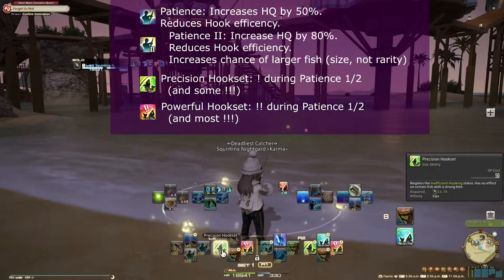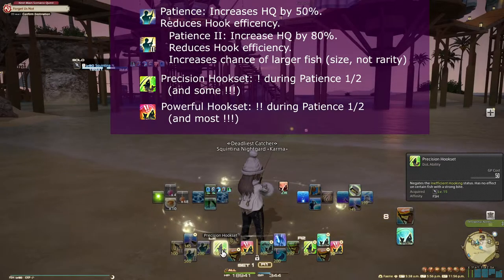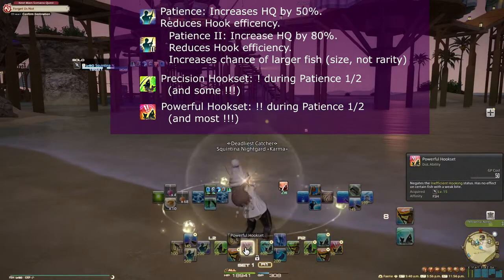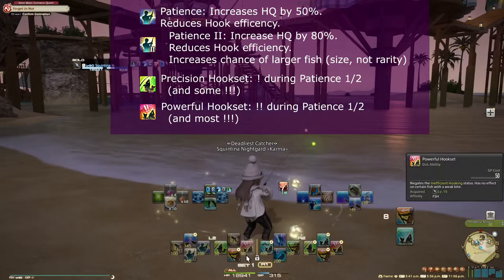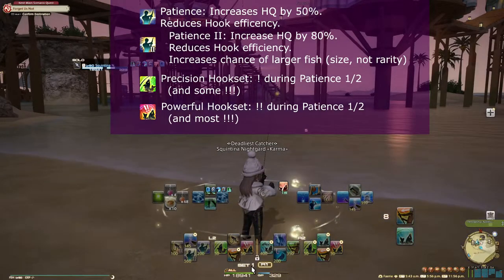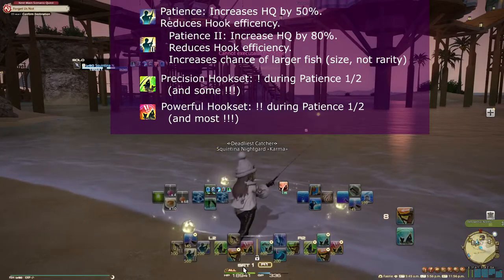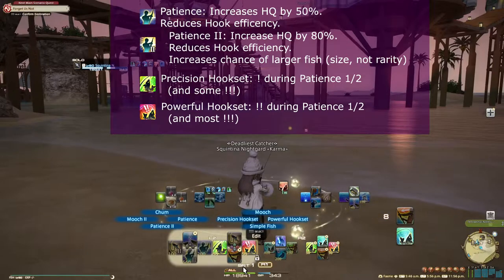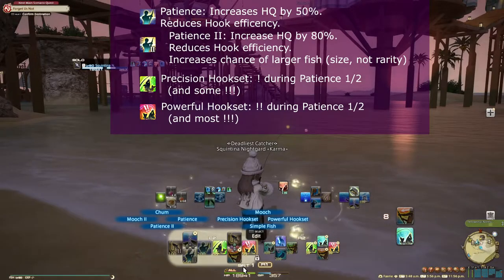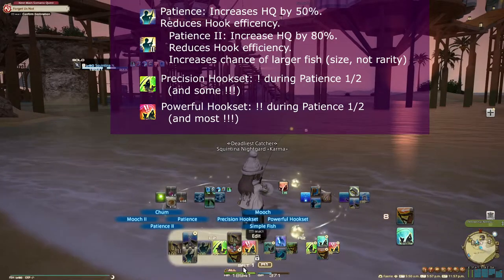Let's be clear: there are special fish in this game called Big Fish. Patience 2 talking about larger fish has absolutely nothing to do with that. This is literally referring to the size of the fish you end up catching, which we'll talk about later for collectibles. Patience 2 does not have any effect on the fishing rate for rare fish. You might also notice that Patience and Patience 2 lower your rate of hooking success, which sounds bad, but these can be undone via Precision Hookset and Powerful Hookset. When you have Patience active, you'll want to hook via the hooksets and not the regular hook action. If you get a single tug, use Precision Hookset. If you get a 2-tug, use Powerful Hookset. For a 3-tug, most of the time you will use Powerful — though a few 3-tug fish use Precision, and those would all be Big Fish or Legendary Fish, so you'd be looking up information about them anyway. These hooksets are only available when Patience or Patience 2 are active.